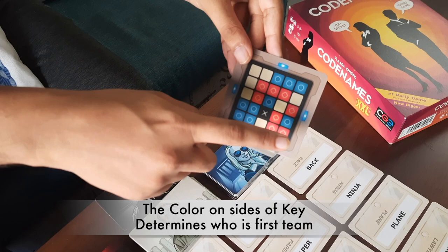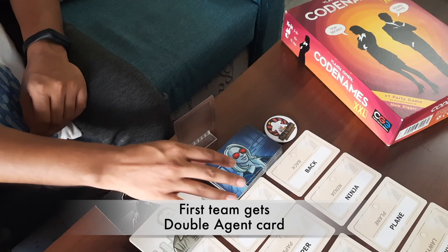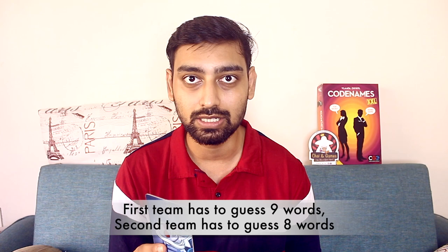Now let's see who will go first. Both Spymasters should look at the key card. In the corner of the key card, a colored border will be highlighted. If the blue color is highlighted, this means the blue team will go first and the blue Spymaster will take the first turn. The Spymaster who goes first will also receive the double agent card, which comes with the game. This means the first team gets 9 words and the second team gets 8 words.